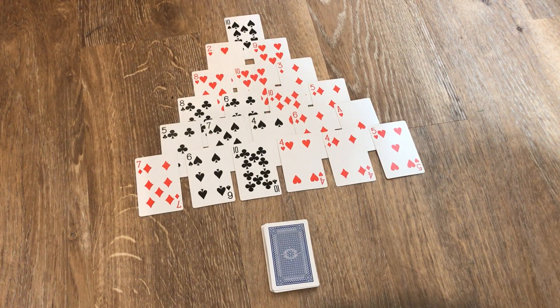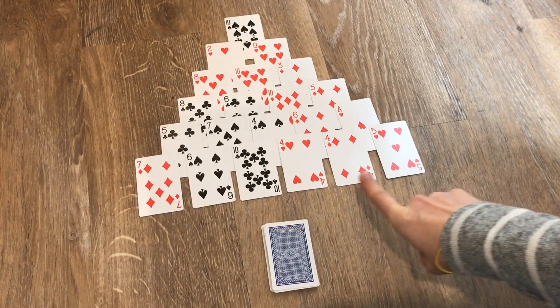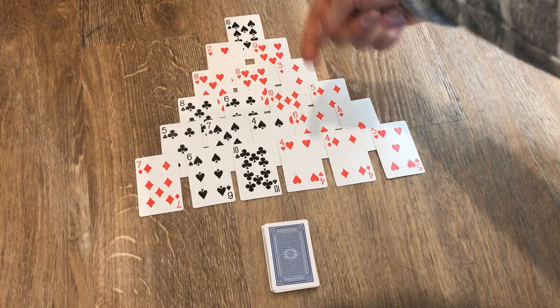You can only take the cards that are exposed, which means the cards that you can get to easily that are completely showing. So at the moment, the only cards completely showing are the bottom row, because the other ones are tucked behind.